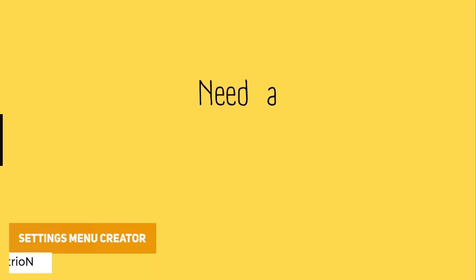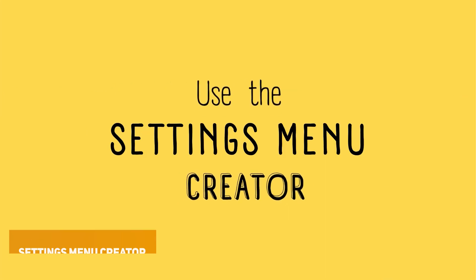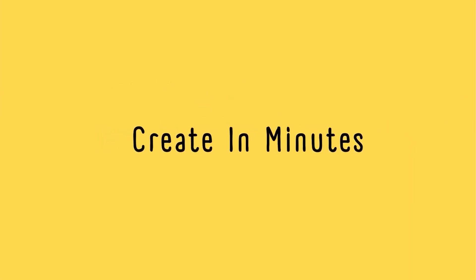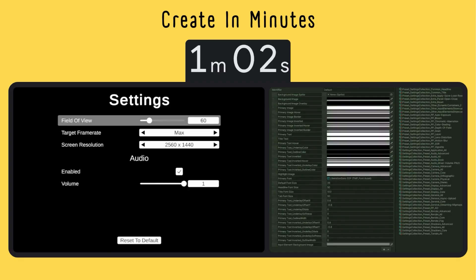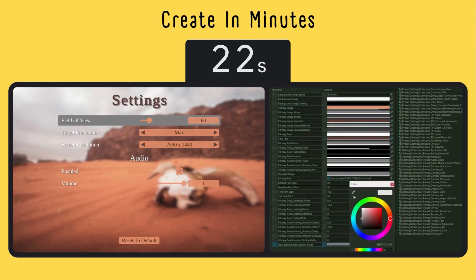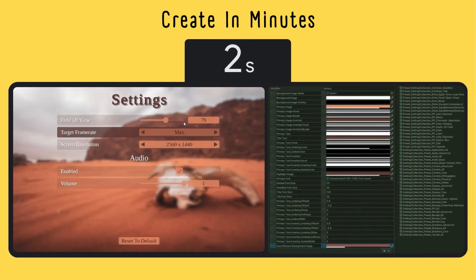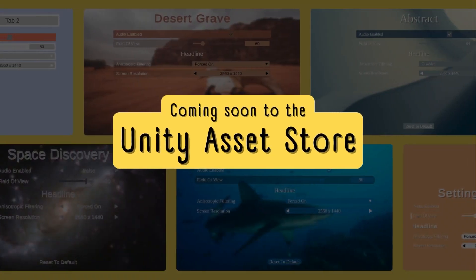Next is the Settings Menu Creator, where you can choose exactly which parts of a settings menu you want by using the custom inspector to click and add each section. You can fully customize it using the old and new input system, reskin it at runtime, and it has additional components with full built-in Unity support.